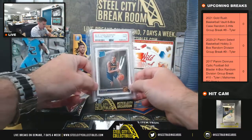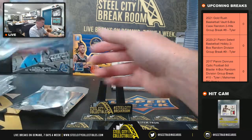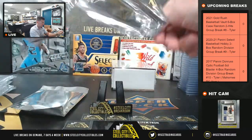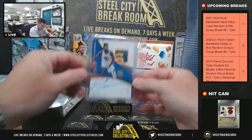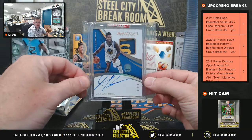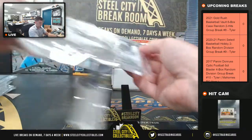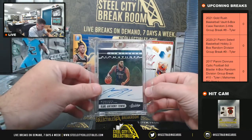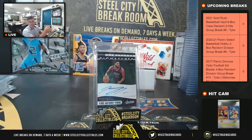Michael Porter Jr., Donruss Rated Rookie PSA 9. The Immaculate Jordan Bell RPA 10 of 10. Karl-Anthony Towns 1 of 3 — the Absolute Auto, on card auto.